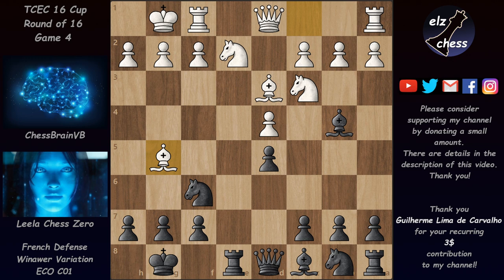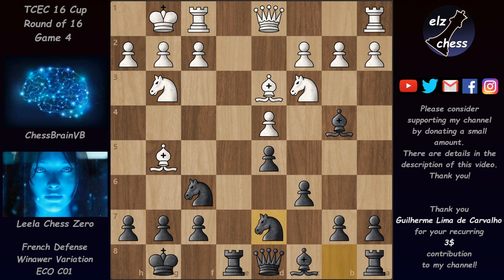Chessbrain played Bg5, pinning the knight and threatening to take it out. After the queen recaptures, Nd5 would win a pawn. So Leela played c6, and now after Ng3 threatening Nh5, there is more pressure on f6 and a threat to weaken black's kingside structure, after which white would be pretty much winning thanks to this very strong bishop. Leela played Nd7, defending the knight — now Nh5 is not that strong anymore.